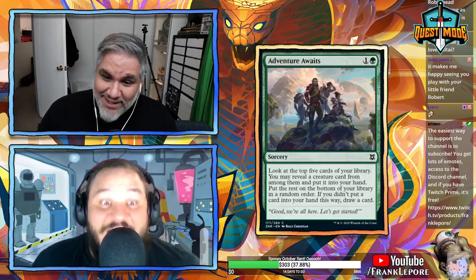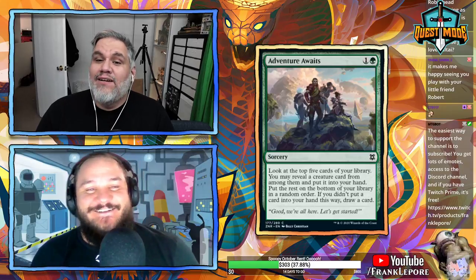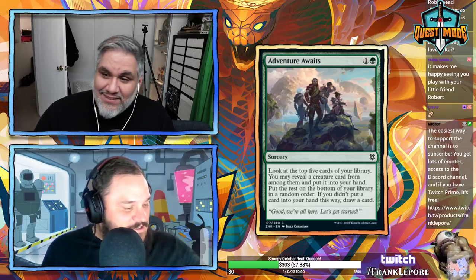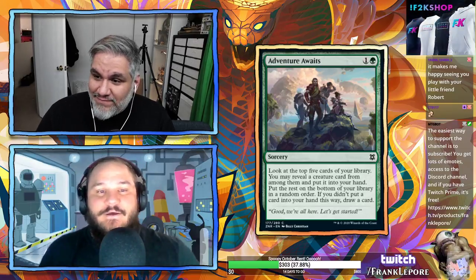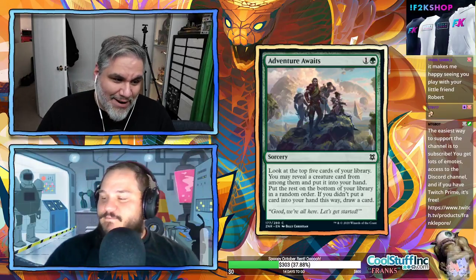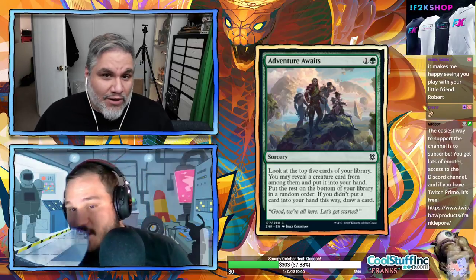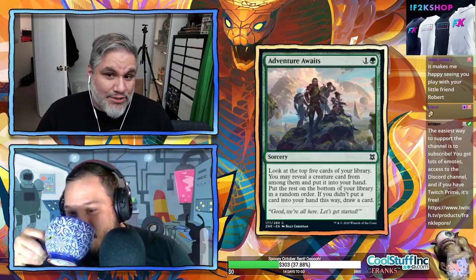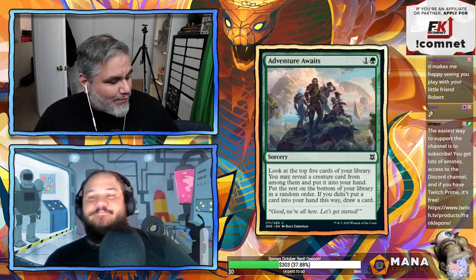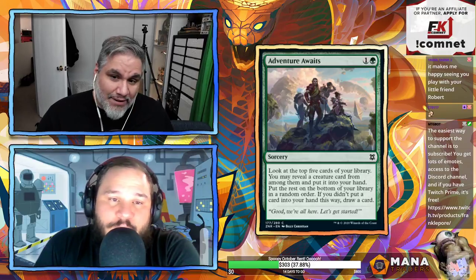Welcome back to part three of our Zendikar Rising set review. We have green, gold, colorless cards, and lands today. I've got Robert here — adventure awaits today, Robert. You can check out nordvpn.org slash franklapore and get 68% off a two-year subscription along with one month free, which is a great deal and a great way to support the channel.